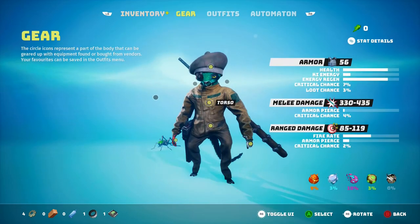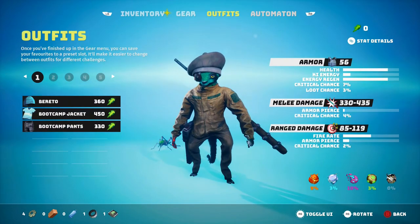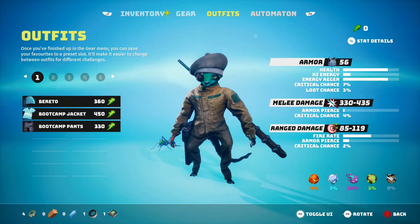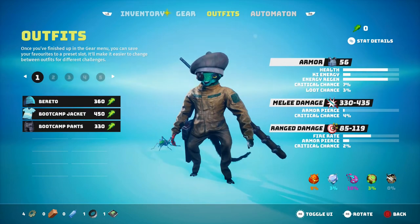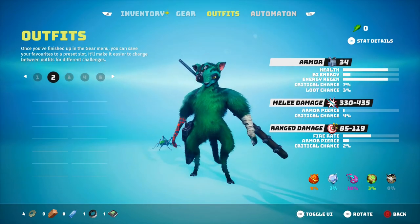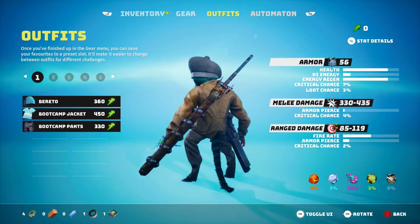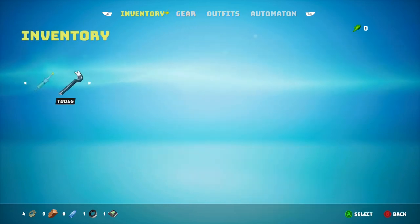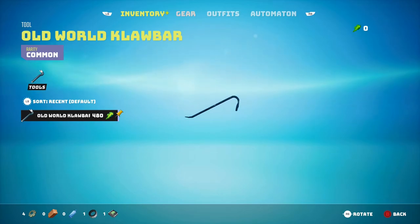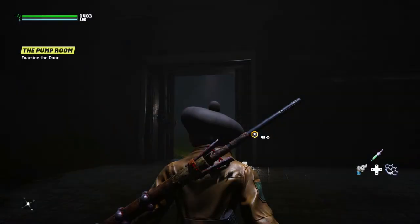I'm not exactly sure what the clawbar does. Let me check — it's in the tools section of the inventory. I can't wait to get new armor because honestly I don't really like the look of this armor, it looks kind of dorky. I'd like something that looks cooler. Not sure what I can do with the clawbar for now, so I'll continue on.